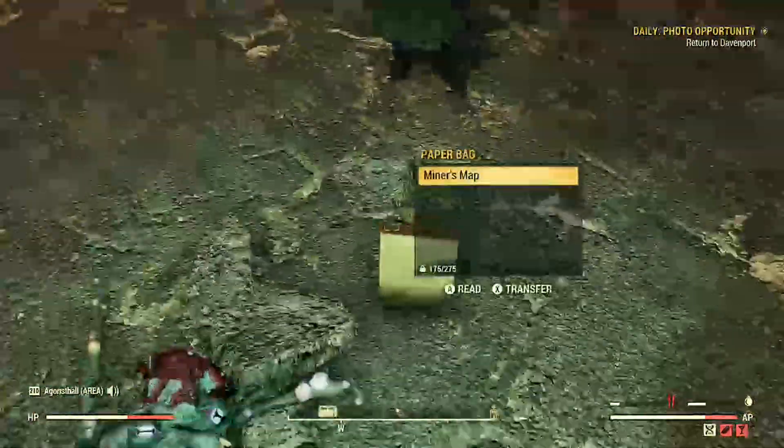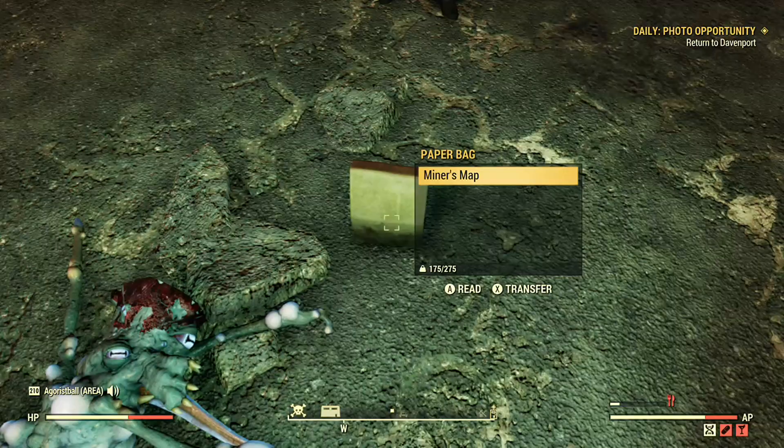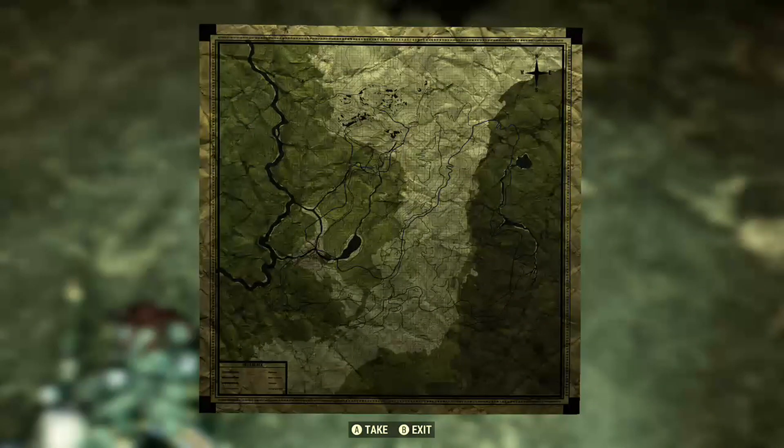My friend is currently in the transfer menu, hovering over the map. I hit A on the map and while the prompt is popped up, my friend is going to take the map out of the bag completely — your friend needs to double-tap A on the map.